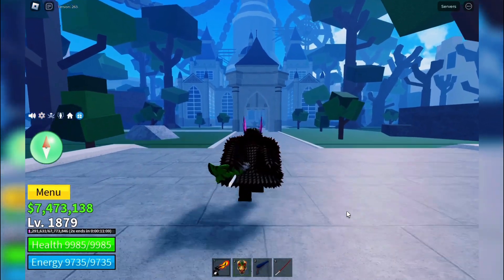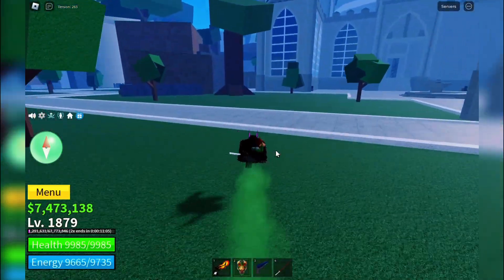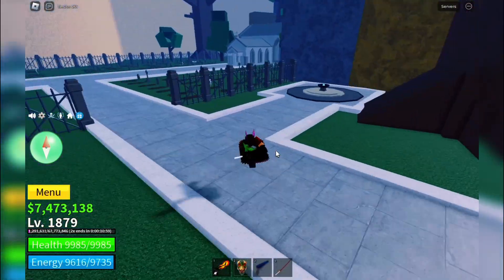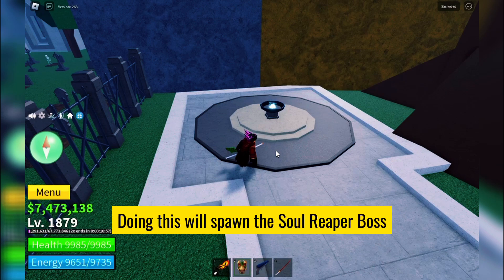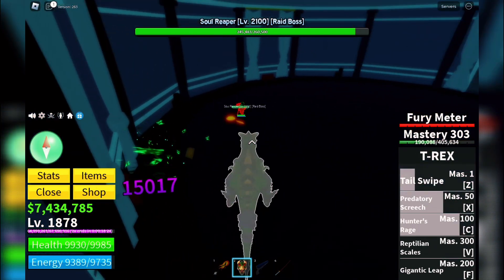Once you finally have the Hallow Essence, your next step is to locate the Burning Cauldron near the Death King. It's pretty close by, so you shouldn't have any trouble finding it. Now here's where the magic happens. Interact with the Cauldron and use the Hallow Essence. Doing this will spawn the Soul Reaper boss. Heads up, this is going to be a tough battle, so make sure you're well prepared.